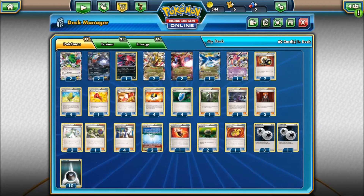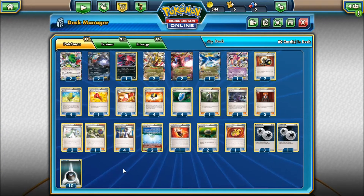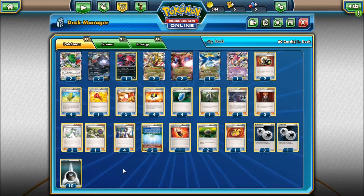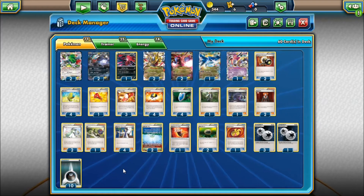What's up guys, today we have another US Nationals video where we're going to be covering the Darkrai/Giratina deck that actually got fourth place at US National Championships. The deck is really cool. It was really hyped going into the tournament because it got three top eights at Origins and had been doing well.